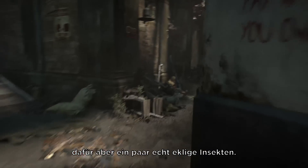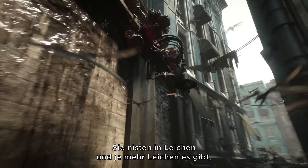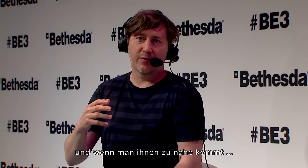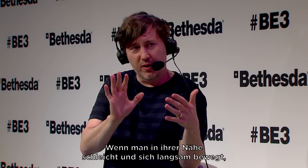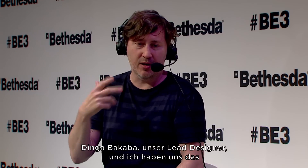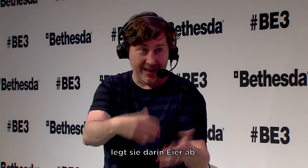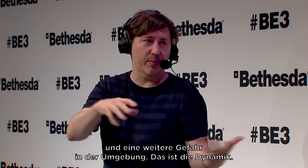We didn't see any rats there, but we did see some really icky bugs — blood flies. They nest in corpses, and the more corpses there are, the more blood flies there are. They hover in a swarm around their nests. You can sneak near them and move slowly without disturbing them, but if you get too close, they attack you. It's a dynamic system: if you kill somebody and leave the body, blood flies find it, lay eggs, and another swarm eventually hatches out. So you have an additional environmental hazard.